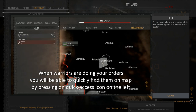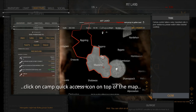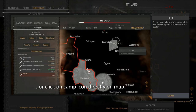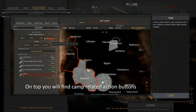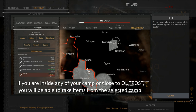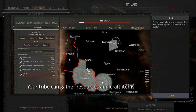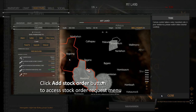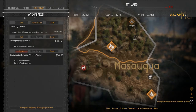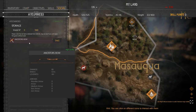I'll go find them on the map by pressing quick access icons. Okay. Hmm. Good to know. All right. Tract, craft, skills, social.